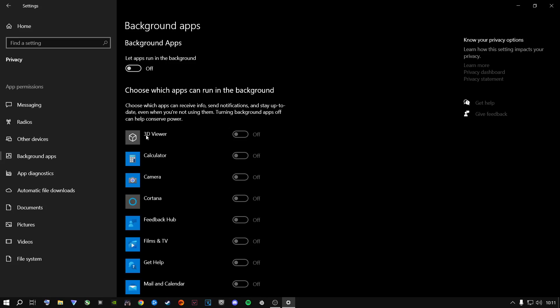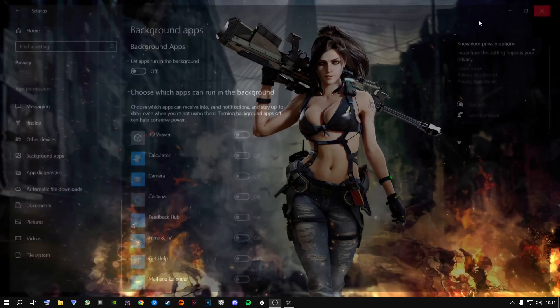For Windows 11, just disable the background apps individually at your own preference. Google how to disable background apps for Windows 11 — I don't want to make this video any longer. I'm on Windows 10 and I won't move to Windows 11 until I'm forced to.